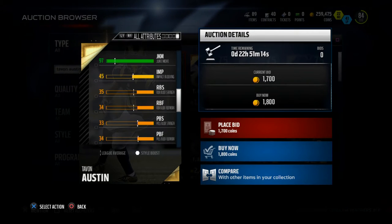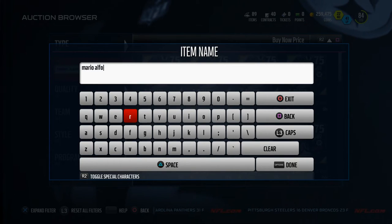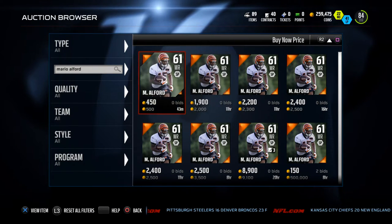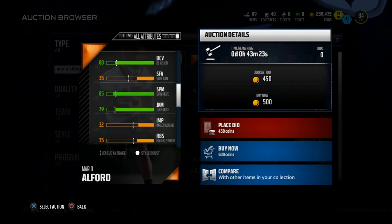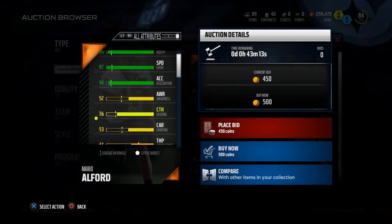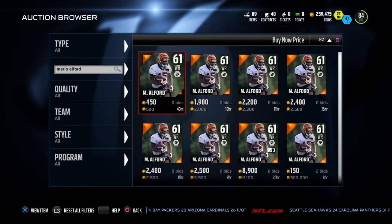Coming up next on our list, he comes from the Cincinnati Bengals — he's actually the fastest player we're going to talk about today, and that is Mario Alford. He's a 61 overall, very inexpensive, going around 2,000 coins most of the time. His key stat is 97 speed and 95 agility, but his juke move rating isn't that good — it's only 79. So when you're utilizing Mario Alford, you want to just run him straight. You don't want to use the juke move with this guy. He's a pure burner, but he is the fastest guy on the list.